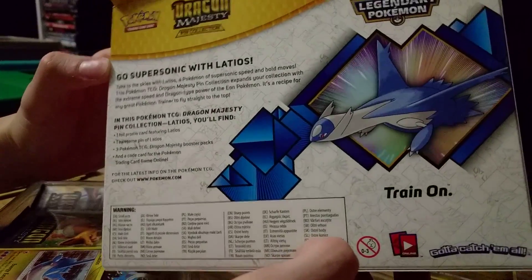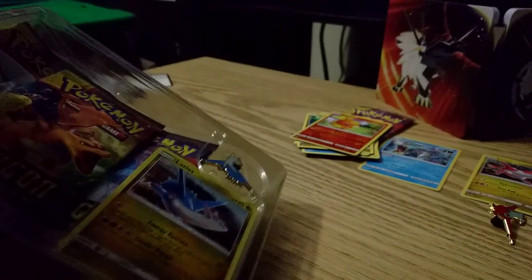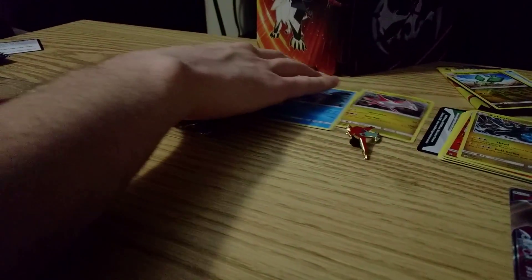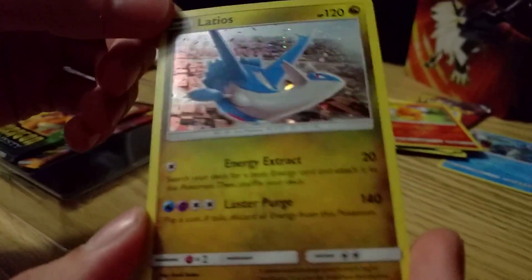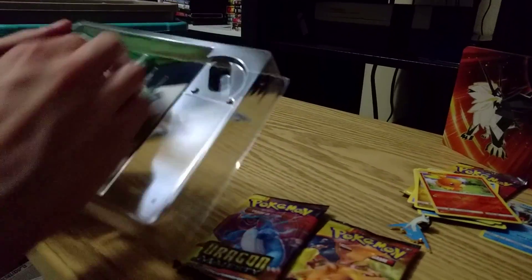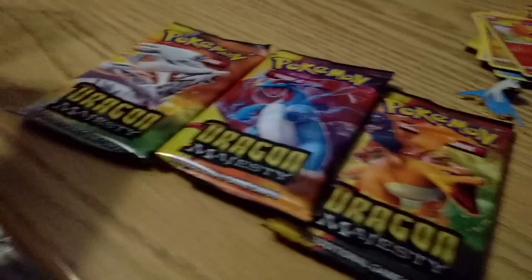Back of the box looks like this — pretty cool, go supersonic with the eye force. So here's the pin — pretty cool. And here's the Latios card — nice promo. Alright, I'm gonna save my Charizard for last. We got some elements and we've got this guy — is that Reshiram or Kyurem, something like that? I don't know.